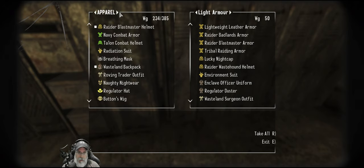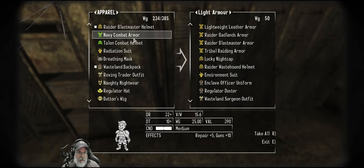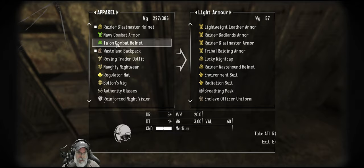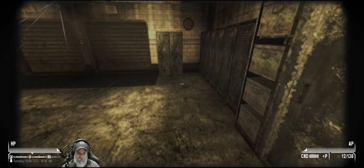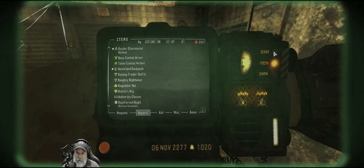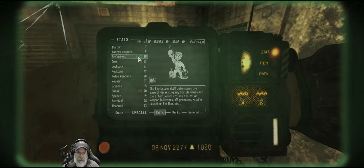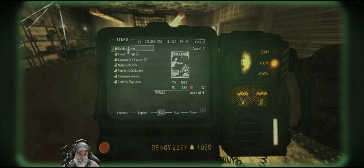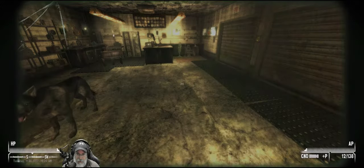Right now I don't think I have any radiation or not enough to really worry about. So we'll put those two things back because we definitely want to wear this. Let's double check — yeah, we have 60 explosives. Plus we should have a magazine: Patriot's Cookbook, which will give us another five explosives on top of that.